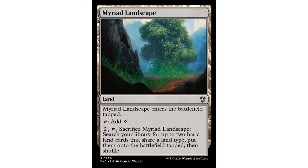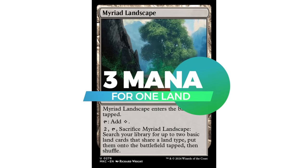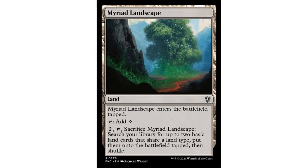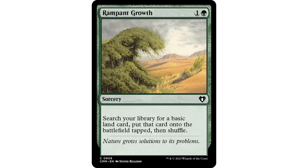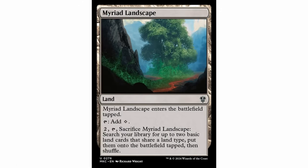Myriad Landscape in a green deck is way too slow. It searches for two basic land cards that share a land type, so in a mono green deck you're getting two forests — but you're sacrificing Myriad Landscape, so you're essentially paying three mana to put one net land into play. Almost any other green option is better: Rampant Growth is two mana for one extra land, Cultivate is three mana for an extra land plus one in hand.